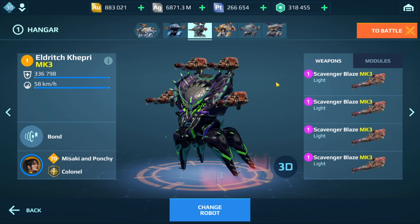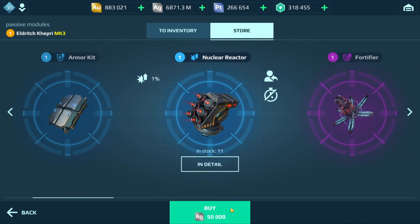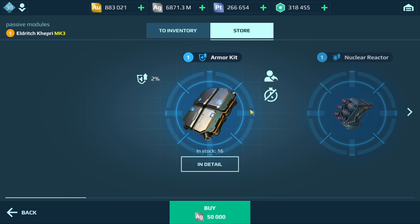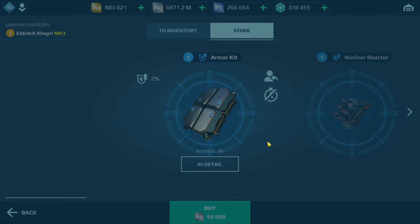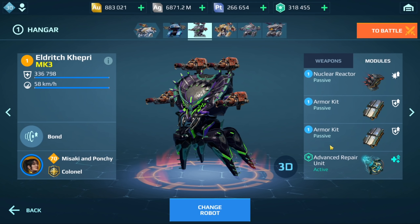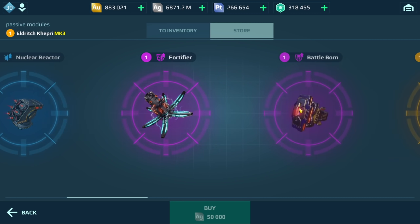The next setup is pretty much an all-round setup, which I think will apply to most players, especially those with a lower level Kepri. Ignore the blaze weapons — that's for the gameplay portion. I have one nuclear amplifier, two repair amplifiers, and advanced repair. Not everyone has these modules, so this is going to be the cheapest version. One nuclear reactor and two armor kits — if you have a really low level Kepri and are in the lower leagues, this is pretty much what I would run.